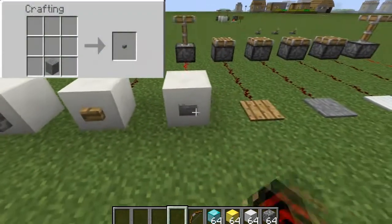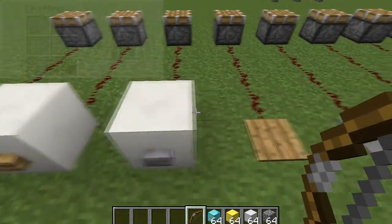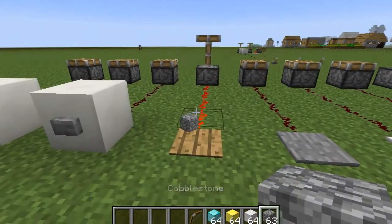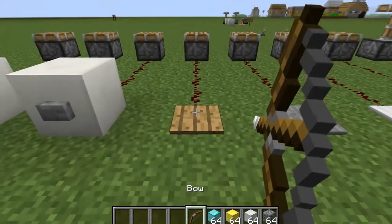We then have the stone button, which will emit a short redstone signal when pressed. However, it will not be activated by a bow and arrow. We then have the wooden pressure plate, which will emit a redstone signal for as long as something is stepping on it — players, mobs, and items. It can also be triggered by using a bow and arrow.